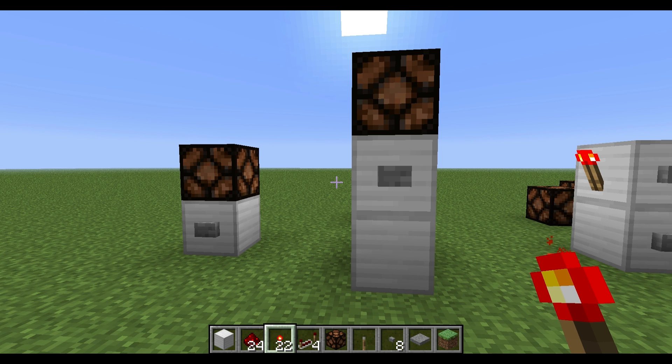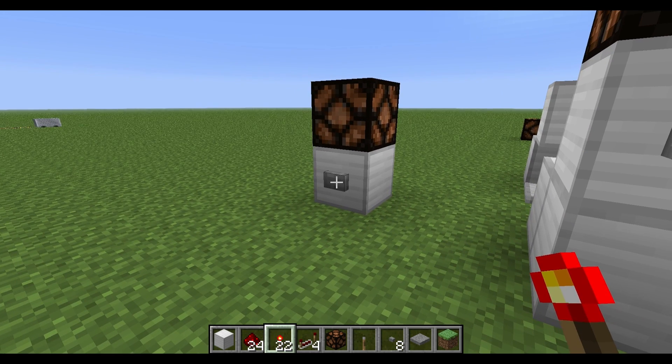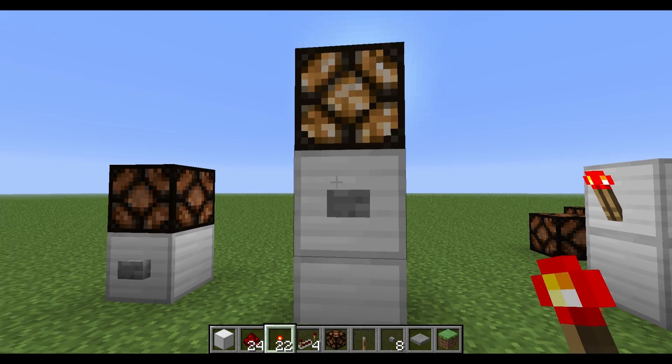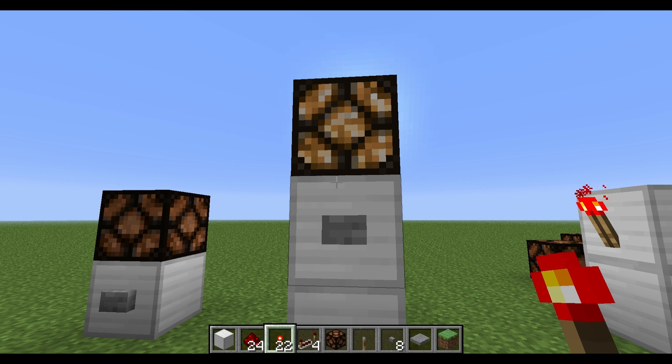Basically an RS NOR latch has a very simple purpose. It holds a signal — so if you click on a button or send a pulse, it will receive the state, and when I press a button that says on, it will take that and hold it until I tell it not to. So this is just a regular button: on, off. This is an RS NOR latch: on, still on — it will stay on forever.